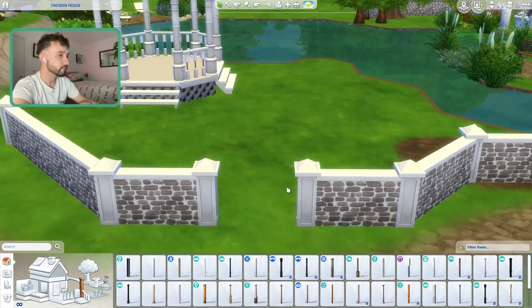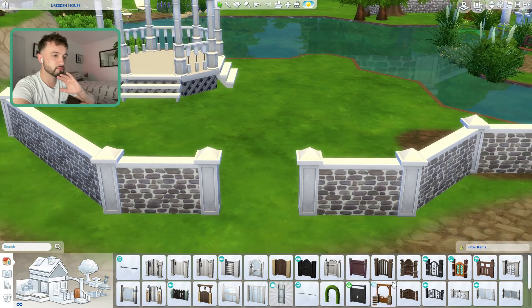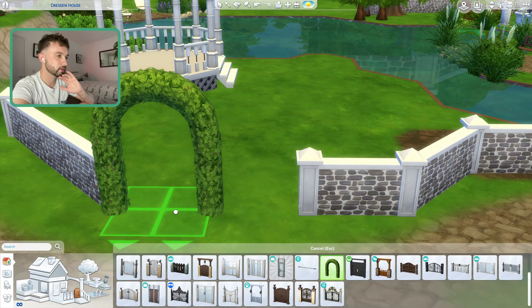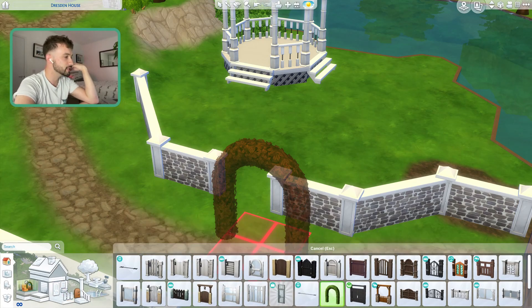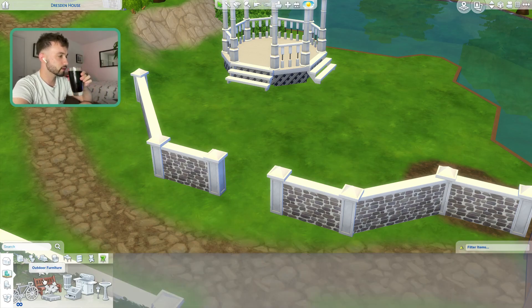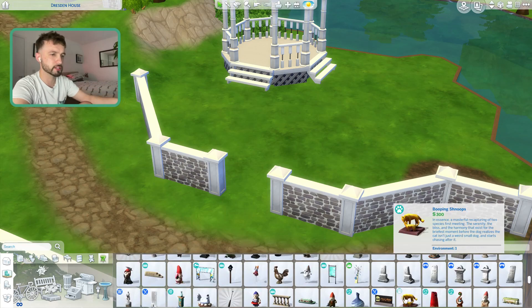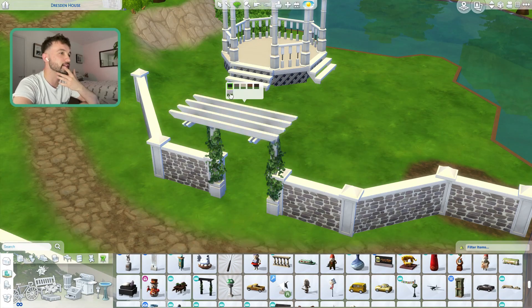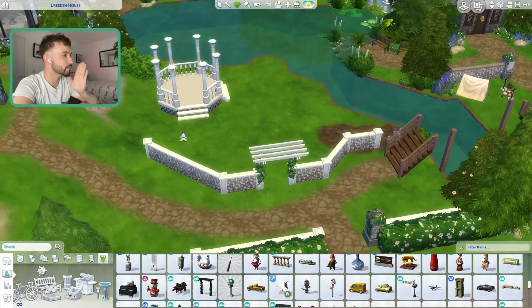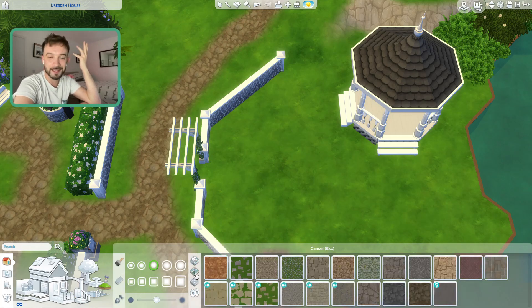Oh, the stone walls! I love these stone walls. What pack are they from? I think they're from Get Together — yeah, Get Together. They've always just been the one for me. Do I put a hedge archway? That's gonna look kind of weird, isn't it? I wish there was like a proper archway. Maybe we can use a wedding arch. I don't know if that's gonna look weird, but we'll see. I really wish every single fence had its own matching doorway or archway because it's a complete missed opportunity.